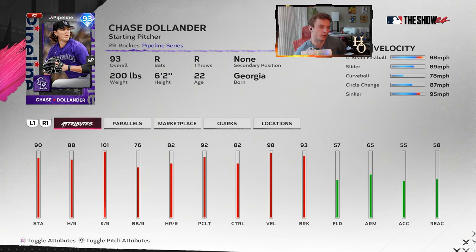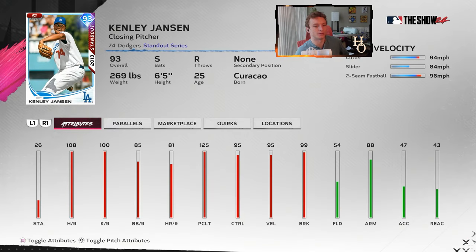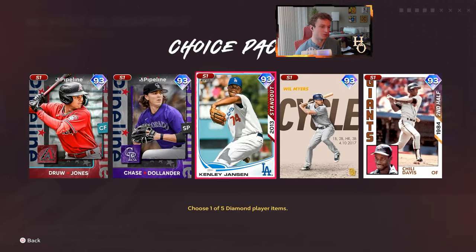Chase Dollinger has a five-pitch mix: fastball, slider, curve, changeup, sinker. Per nines are looking pretty decent — 88 hits per nine isn't great, but K per nine at 101 is good. Maybe hold off on that one. Definitely hold off on Kenley Jansen — his pitch mix is two-seam fastball, slider, cutter. If you're going to have fastball, slider, cutter, you'd want that fastball to be a four-seam. With only a two-seam, it's easy to pick up on. Only two miles per hour difference — not a great pitch mix. Good clutch and decent per nines, but save that one for last.